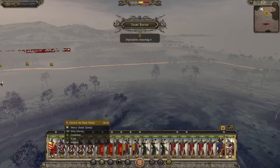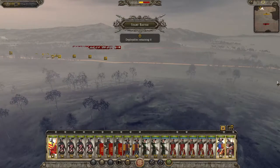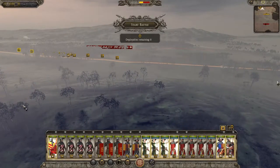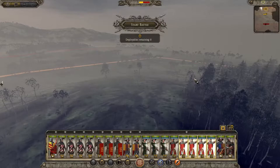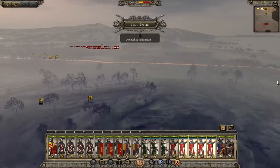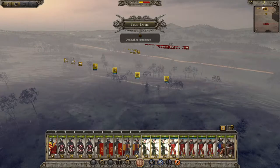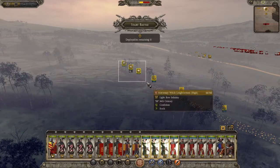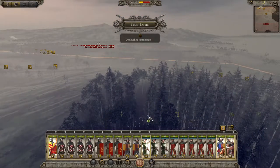Let's get our cavalry units sorted. Edward the Black Prince — we've only got three cavalry units here so we better use them wisely. Let's get four archer units over on this flank, and we're going to get the rest of them to take up the right flank. Let's get them all in loose formation as well. We're going to put the cavalry under some cover in the bushes, just a little bit behind there — that's what we like to do.